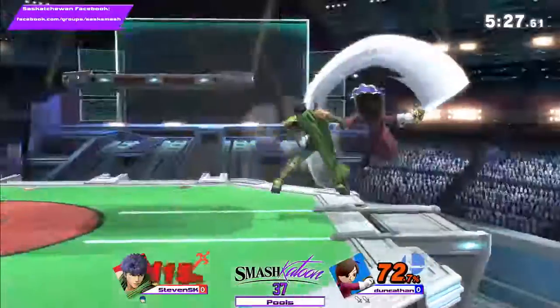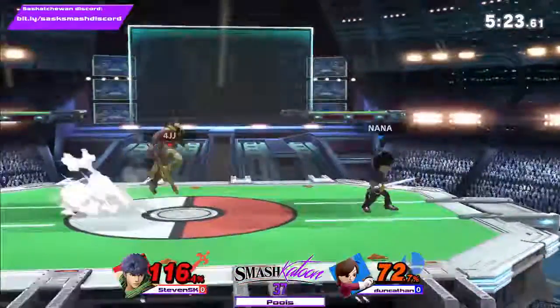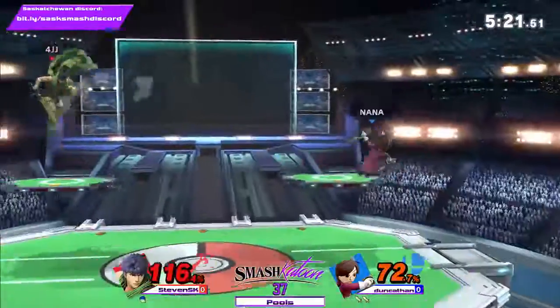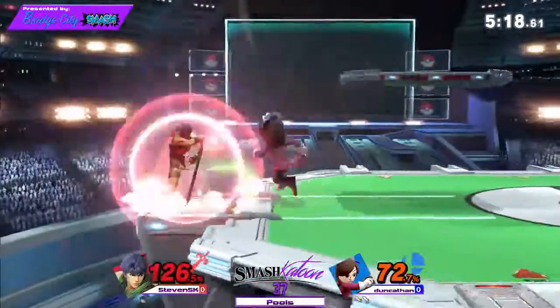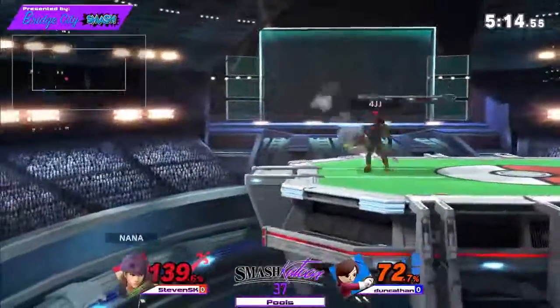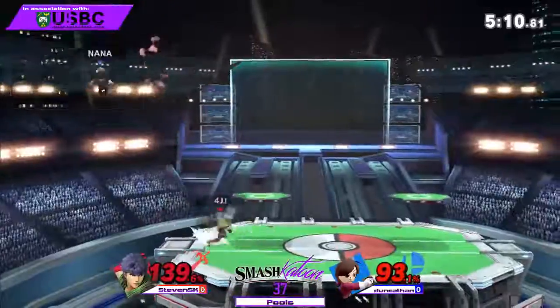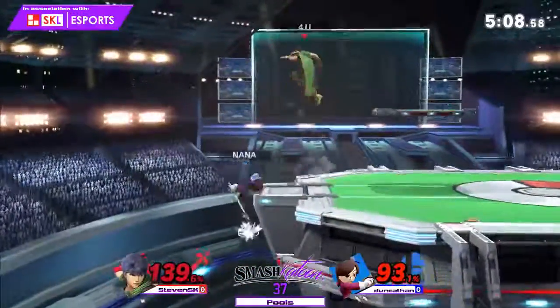Here comes the nair train. Shield poking maybe? Or just let go of shield. All camps to the side. This will be a hard comeback. Ike can't really do that — definitely thinking he's gonna lose. Nice nair. The Mii Swordfighter's nair will probably kill from anywhere.